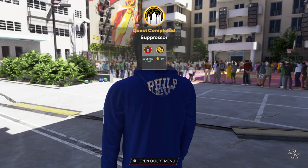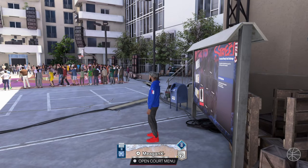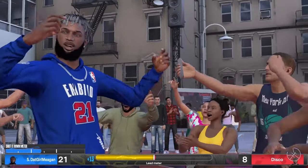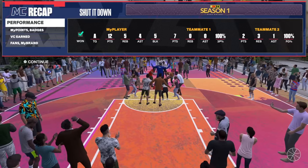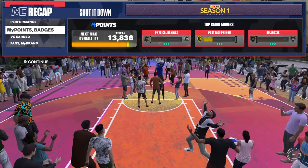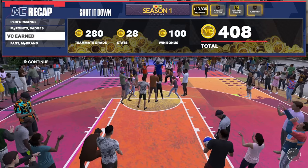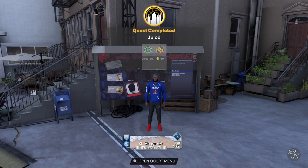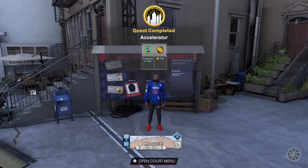Now we have the Suppressor perk. The only thing left is to unlock the Juice perk, which will also give us Accelerator. For the Juice perk, you just have to win 20 games at the streetball court or any park — these park games are not hard at all. After my 20th win I unlocked the Juice perk, and right after that it automatically gave me Accelerator. And there you have it — all takeover perks unlocked!